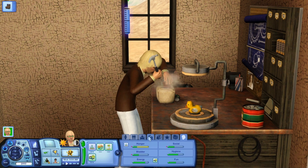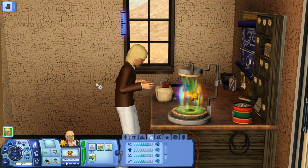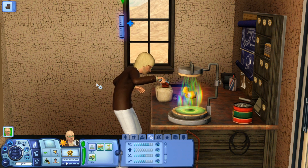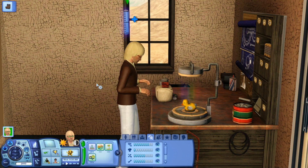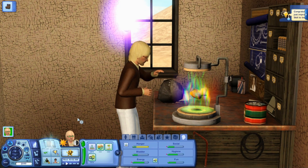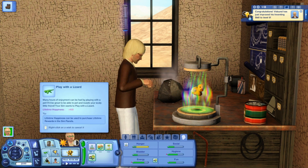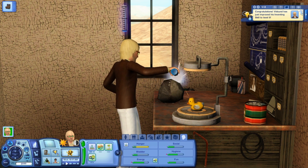Somehow, even though he has eight invention skill, he still regularly hits himself with the hammer. Inventing in this game is an entirely different skill set, so even though Vidkund is an experienced inventor in The Sims 2 world, he has to learn a bunch of new stuff to invent in this particular world because it's like a weird parallel universe where he can't stop hitting himself with a hammer. He actually has the want to build the time machine now — the time machine is the whole point so he has to have that one selected.